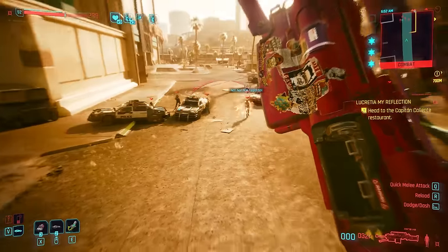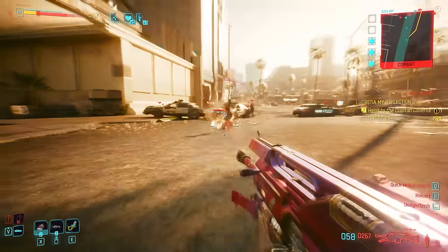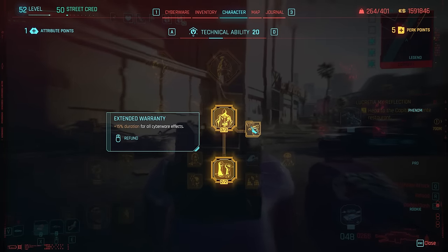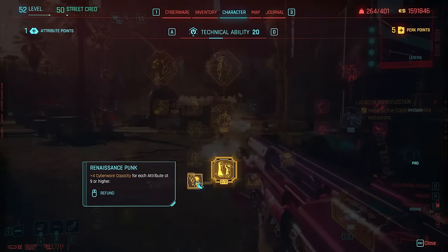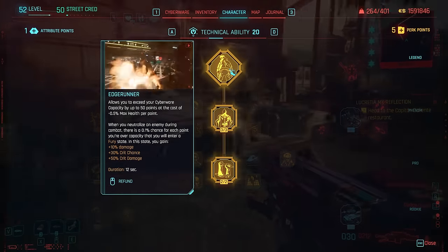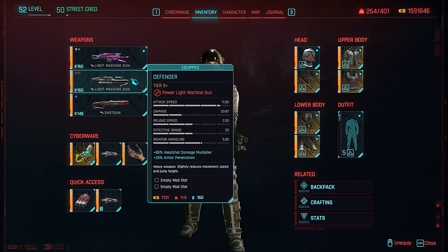For the remaining points in technical ability, just go with everything Edge Runner and eventually get the Cyborg perk, since we do want to equip every single cyber slot. Now let's talk about items — primarily LMGs, be it the Defender or the MA70.